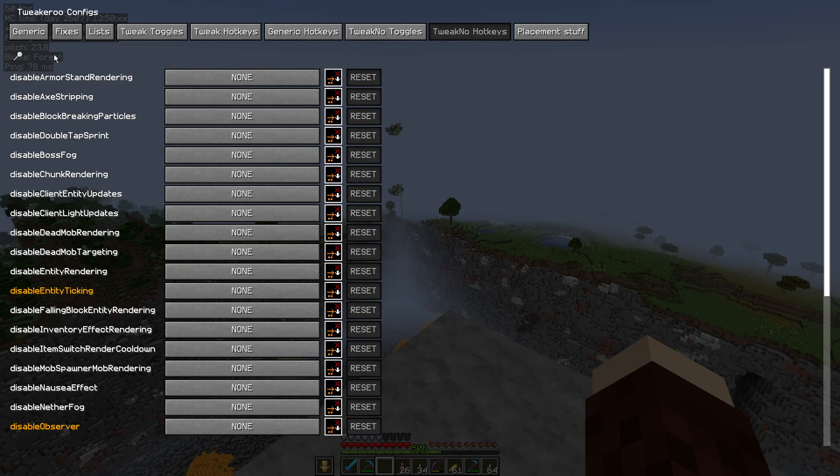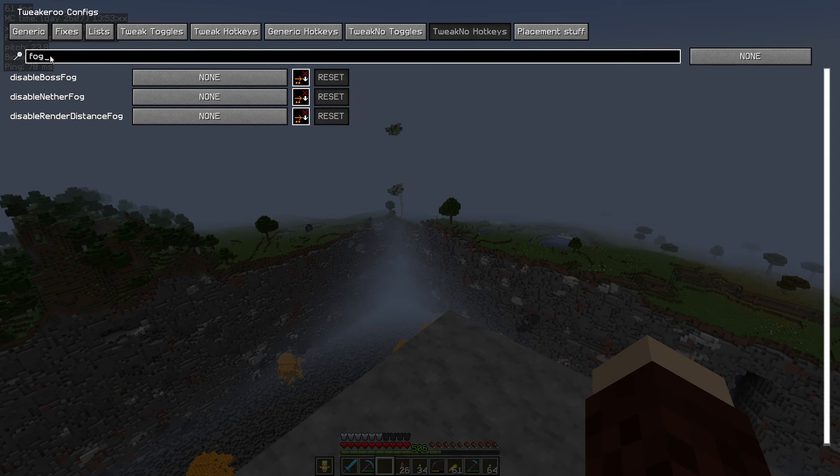So you go into the TweakNo hotkeys, do the same again — click on the search icon, type in fog and we're going to set a hotkey. All you do is click on this button, set yourself a hotkey, and then just click in a blank bit of space like that. The reset button gets highlighted like that so you know it's complete.